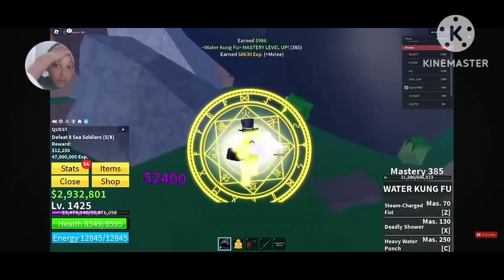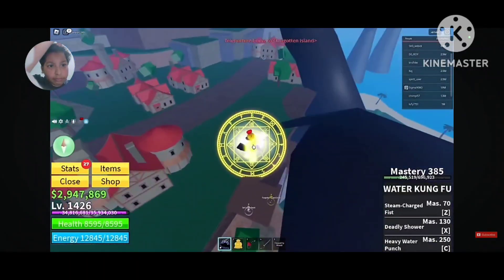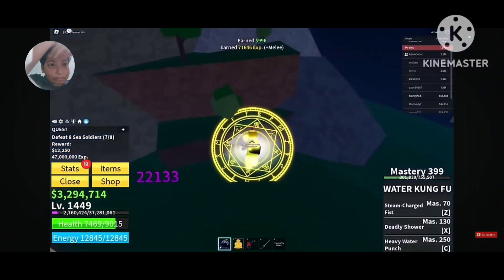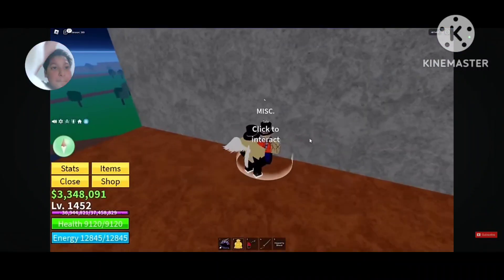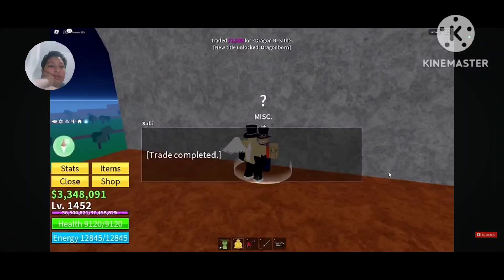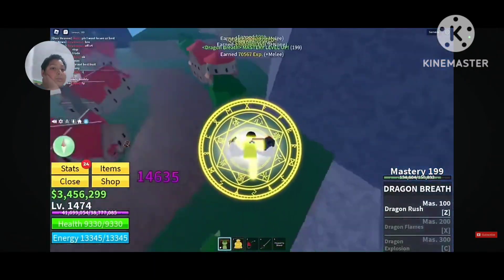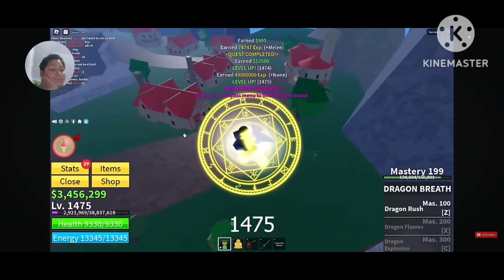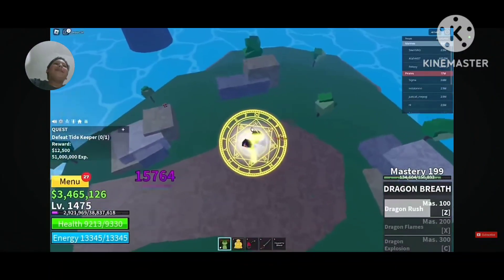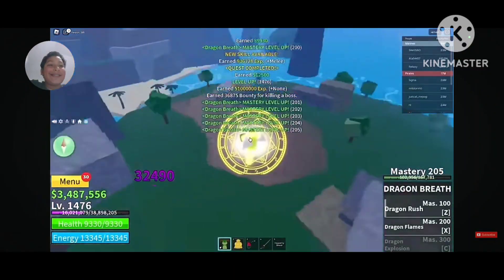Even though the quest is above, you can just set a home point near it and teleport when done. He quickly reached 1450 and went above. He took a break from grinding by getting Dragon Breathe from Sabi — Water Kung Fu was already at max 400 mastery. He tried rolling a fruit and got a star — what an idiot, he says. After that they reached level 1473.